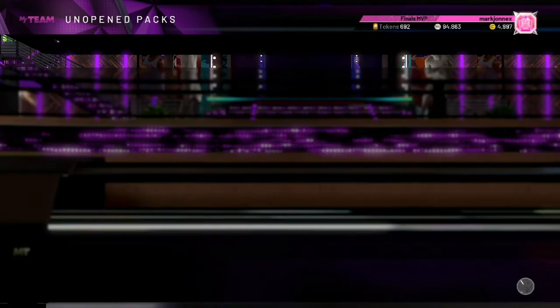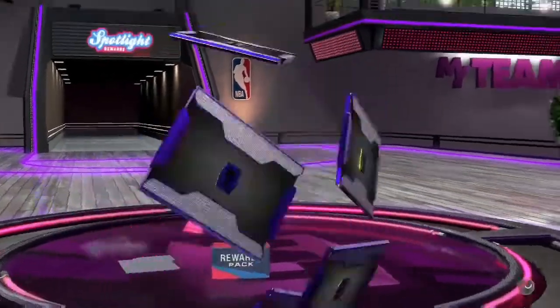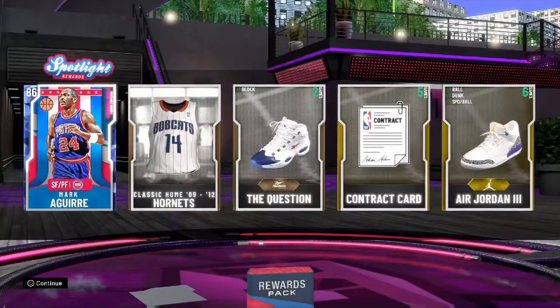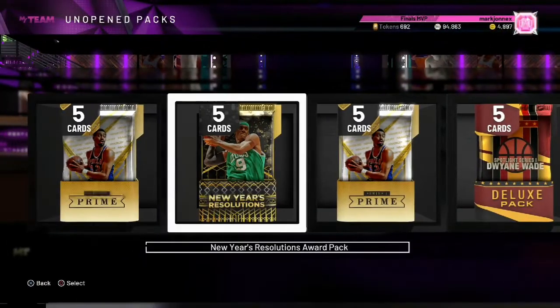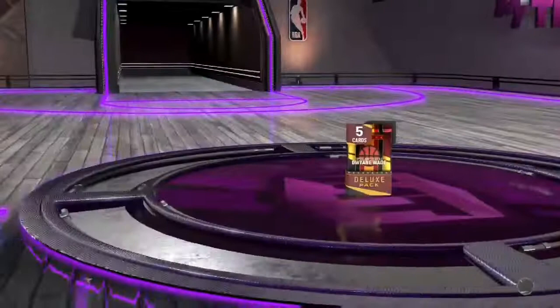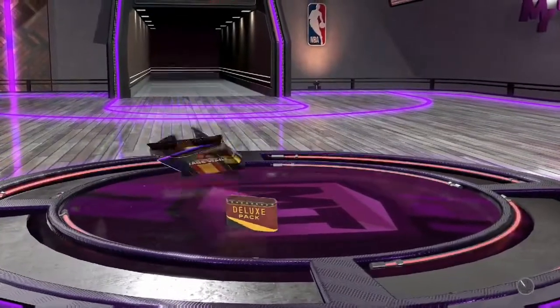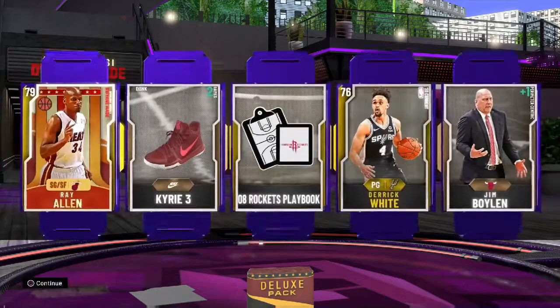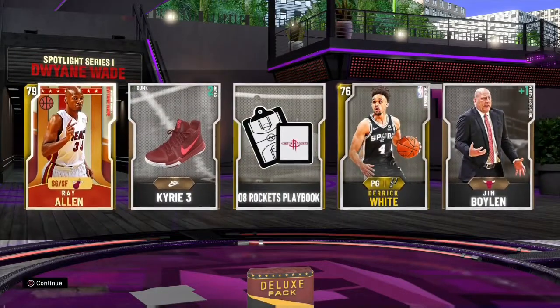Where do we go here? Let's try another Isaiah Thomas spotlight pack - Marc Aguir. Let's try this Dwayne Wade deluxe pack - deluxe pack, another Ray Allen and Derek White.